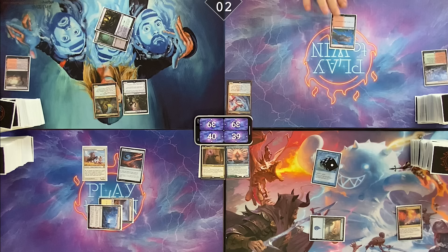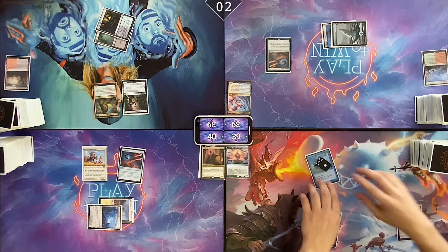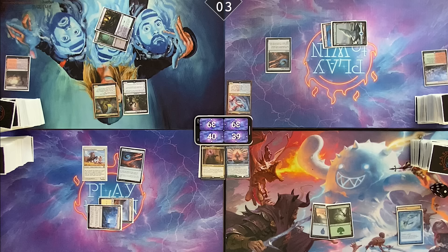I'm going to play a Snow-Covered Island. Cast Arcane Signet. Pass turn. I'm glad that you did — that was the one I needed. Fish will die. I will draw for turn. Fell War Stone. Pass.